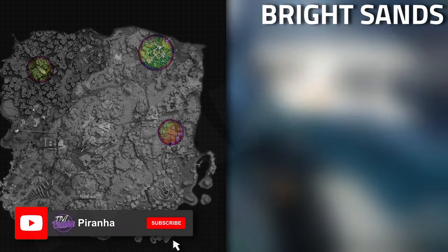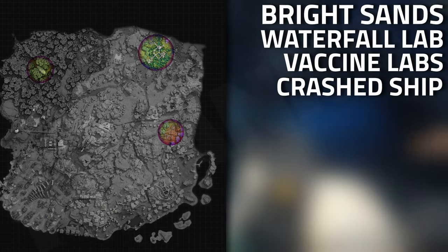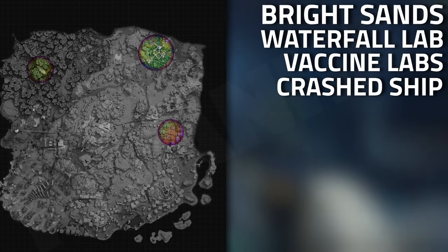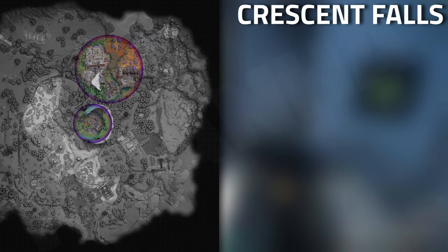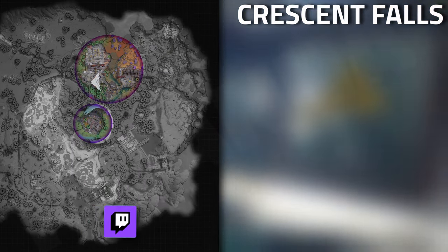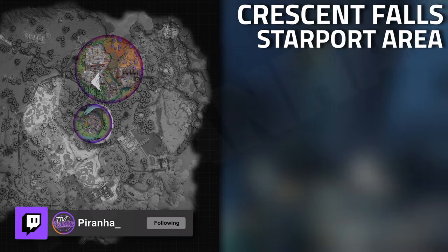When it comes to item spawning locations, the best locations for medical supplies on Brightlands are the Waterfall Lab as well as the Vaccine Labs. The Crash Ship does have a few, but it is definitely the Waterfall Labs and the Vaccine Labs. When it comes to Crescent Falls, it is a lot more of a common spawn — the Starport area has a huge amount of spawns.